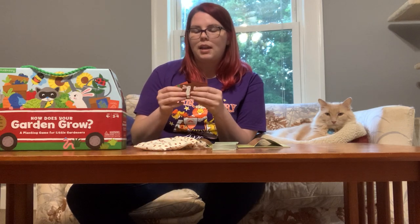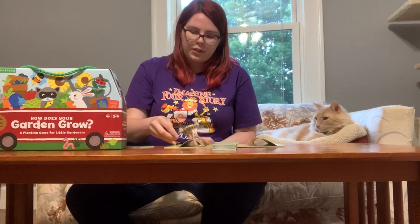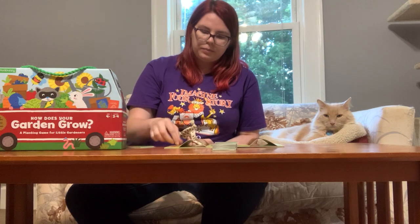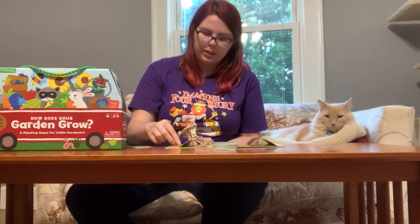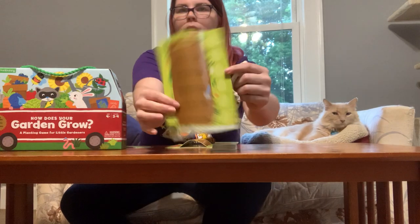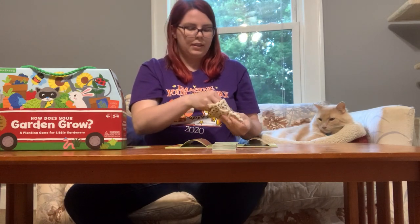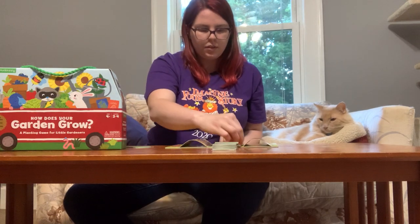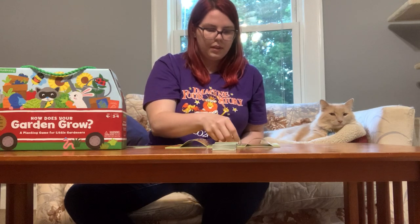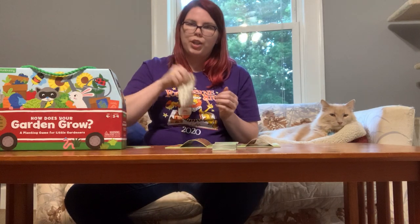These all do different things in the game and I'll explain that as I go. The way you start this game is each player — we've got this set up as though there are two players right now — each player would draw from the bag and pick six seeds at random. So this first player got three red seeds, two yellow seeds, and an orange seed, and they set them on these cute little spots on the board next to each garden plot. This player gets two green, a blue, a red, and two purples. The rest of the seeds stay in the baggie and you shake and mix them up really good.